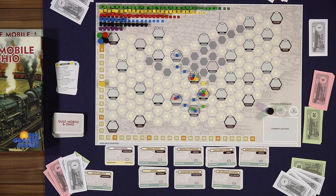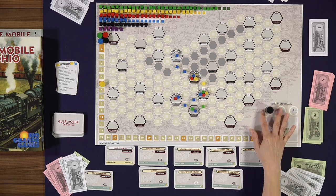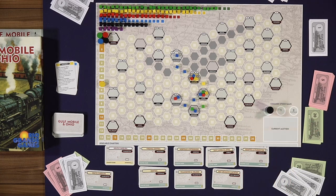With the first auction out of the way, there are other things you can do. The first action is chartering a railroad — that's picking a railroad that hasn't been started, putting the president's share up for auction, and having an auction that goes around the table. There are some rules about the amount of money you can spend, and you have to be able to connect it to at least two cities; otherwise it's not a legal auction.